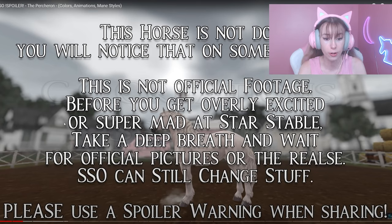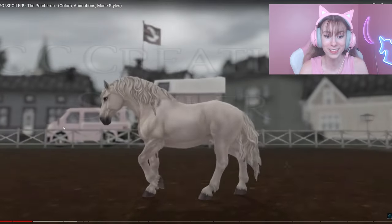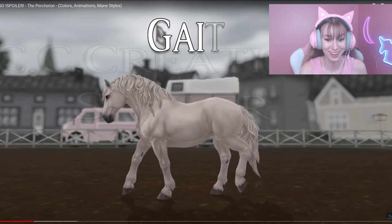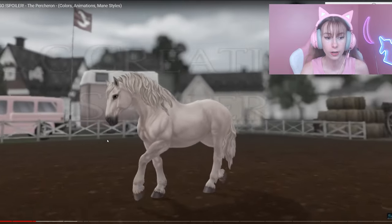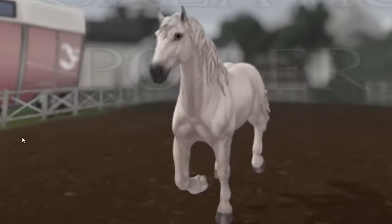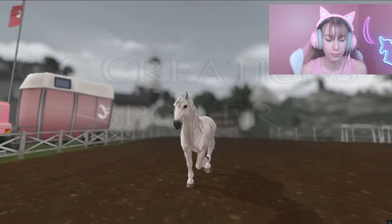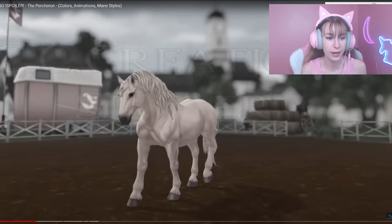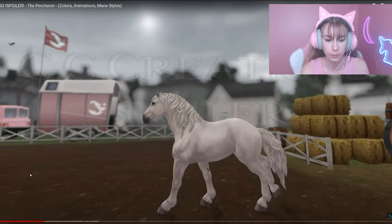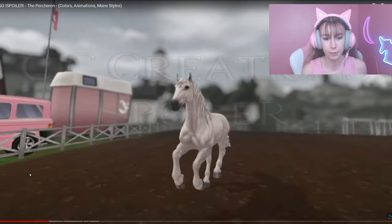Before you get overly excited or super mad at Star Stable, take a deep breath and wait for official pictures. I love its tail - it's so fluffy! The mane kind of looks wavy and curly, I really like it. The horse is kind of bulky since it is supposed to be a taller horse in general, so I think they did a good job, although it could be a bit more muscular. The walk - I like the walk, it has a little bit of pep in its step. It kind of trots in a royal way and holds its head higher than most horses in Star Stable.